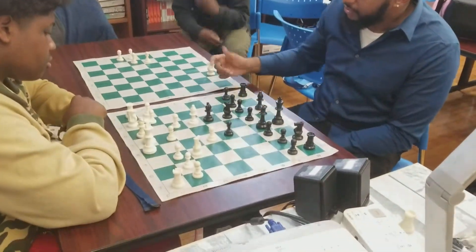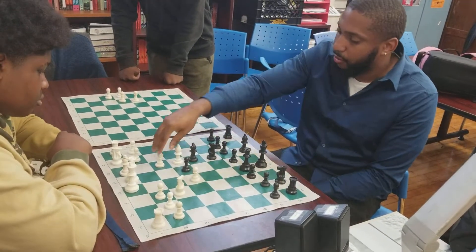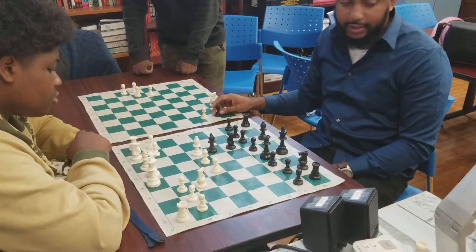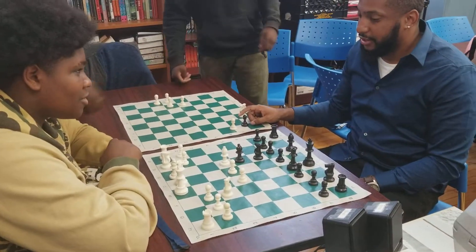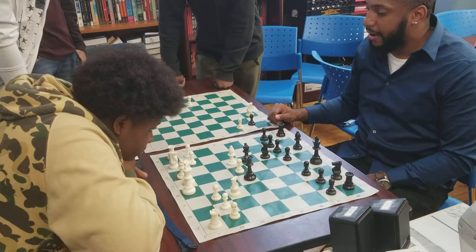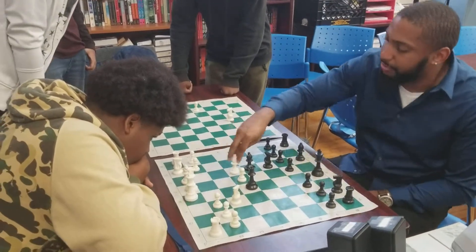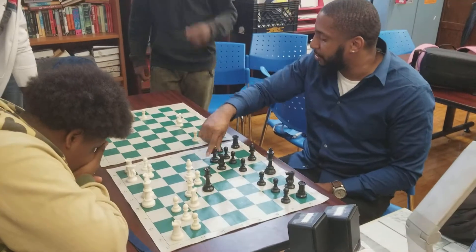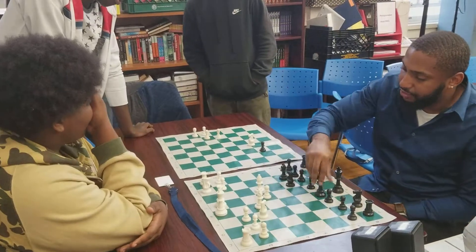Let's say white plays b4 anyway. Black is going to take the pawn, white takes back with the pawn, and now that the queen is on the e-file, the queen is able to take the pawn and put the king in check. After you block the check — let's say you block with the bishop — I'm going to save my bishop next, and I was able to capture two pawns for the price of one. That's how the trap works.